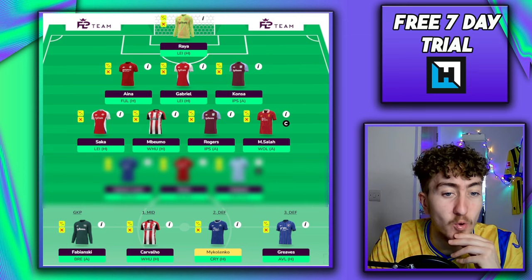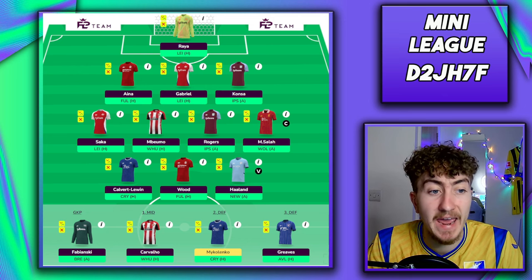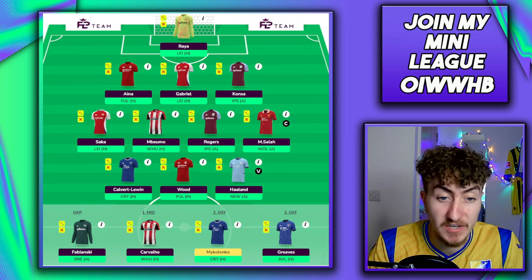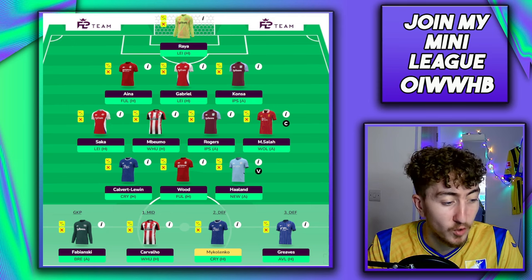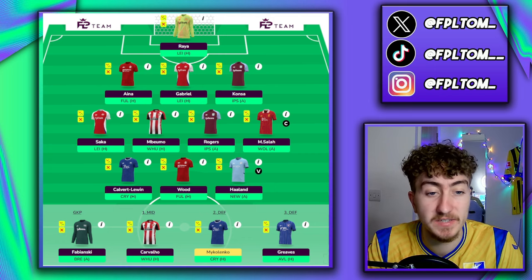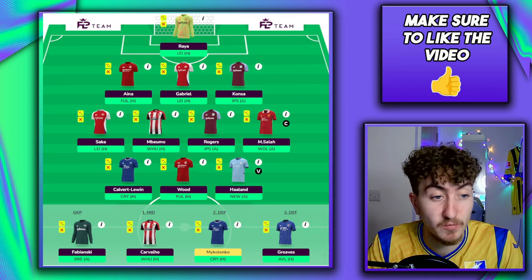For the forwards, let's start with Erling Haaland. What I love about this structure is you get the best captaincy option every single week. You can go for Saka this week, then Haaland or Saka next week, then Haaland for the next five weeks with Manchester City facing Fulham, Wolves, Southampton, Bournemouth and Brighton. Game week 9 could also be triple captain material with really good projected goal numbers from 11FI. That's a real no-brainer.